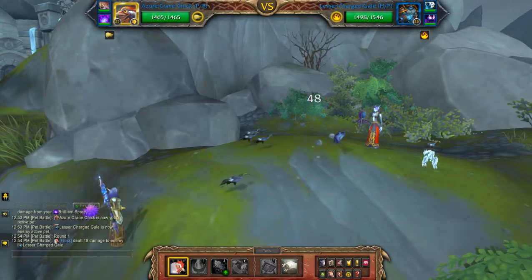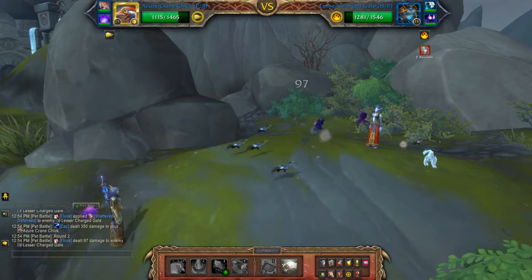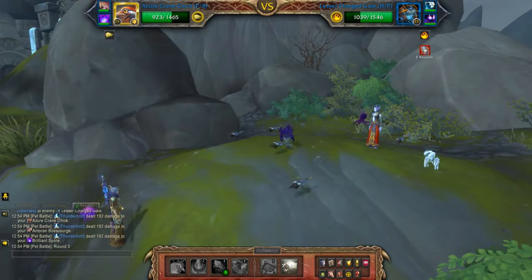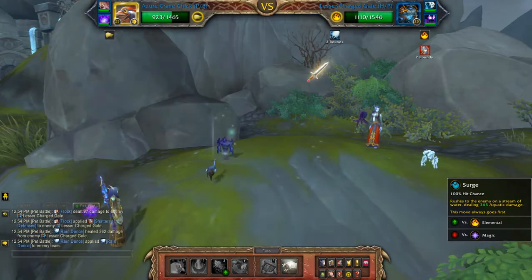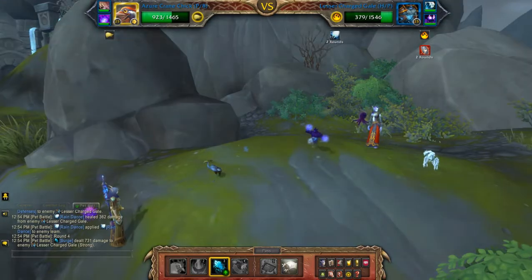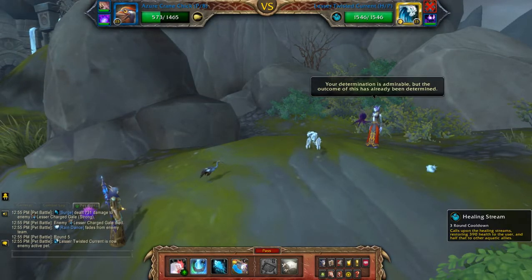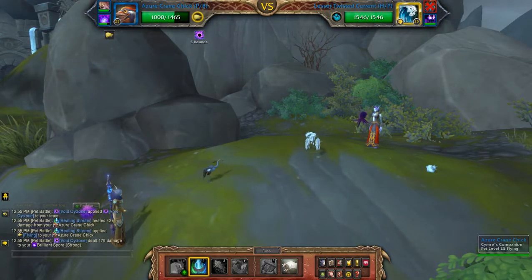I'll be starting off with Flock. Then once that is over, follow with two Surges — one isn't quite enough to take him out, but you do have Shattered Defenses going so it gives you an advantage. Use Healing Stream before you hit Flock again, just so you can regain a little bit of health on all three pets since there is quite a bit of AoE.